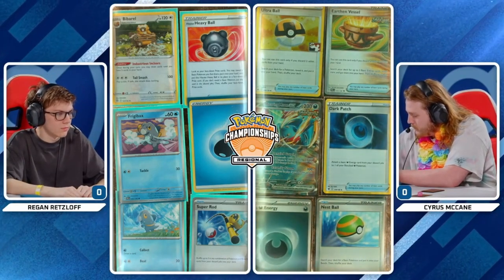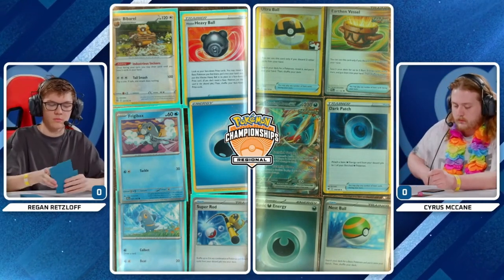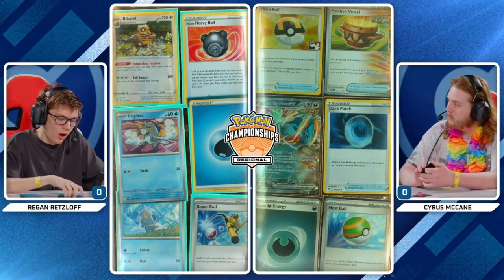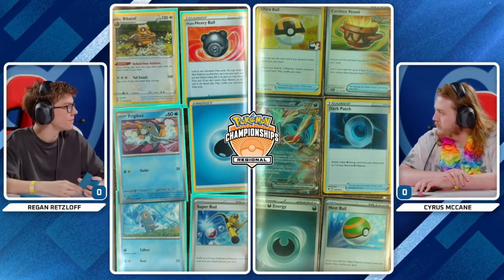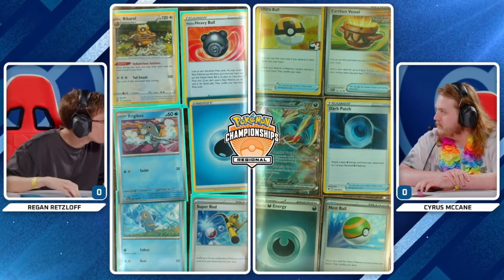The prize card situation for Regan — a bit of trouble here. Two of his three Frigibax are prized, which normally wouldn't be too bad because you could work with the Hisuian Heavy Ball, but that has also found its way into the prize cards. Can Regan navigate this with only one Baxcalibur available?